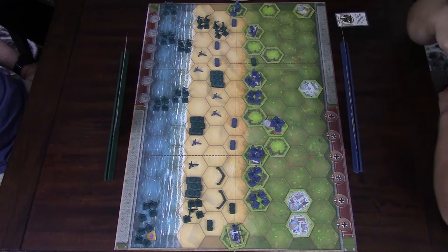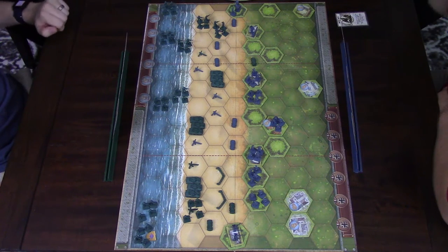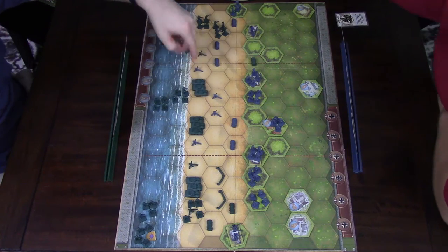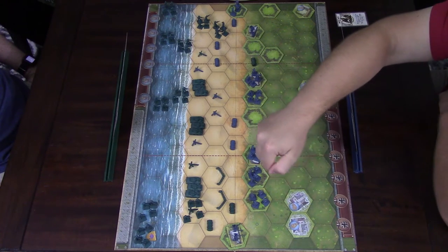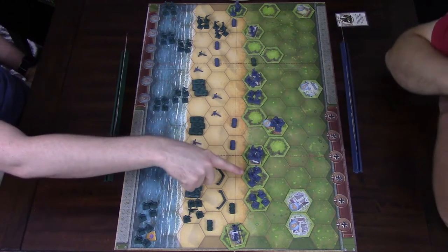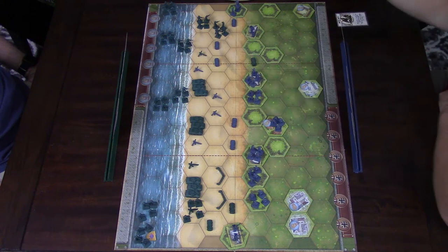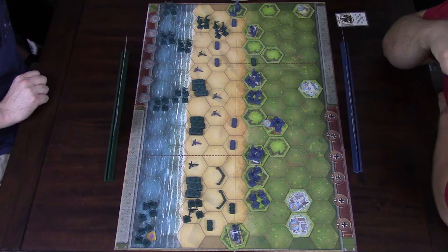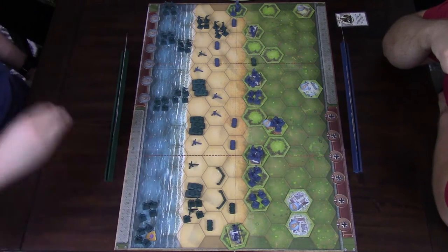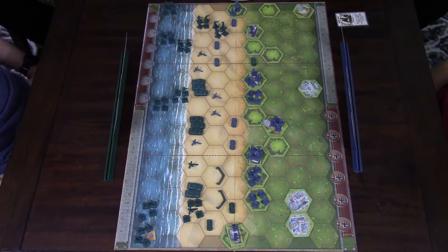They're going to go ahead and shoot the tank, so they'll get two dice. And a retreat — I get to move back one space. Those three units have moved twice so they will not be able to attack. We'll have one die against the tank from this group and one die against the tank from that group. And a retreat — how does that work with the ocean? It cannot retreat into the ocean, so it takes a casualty. I have the ocean card up just because I knew that would be weird. I think that's all the shooting I can do.